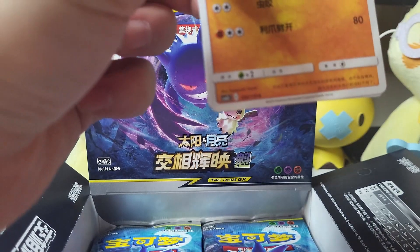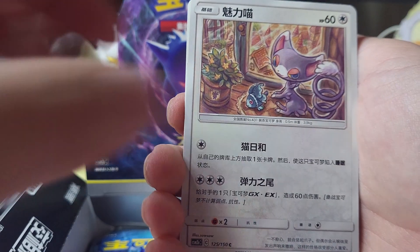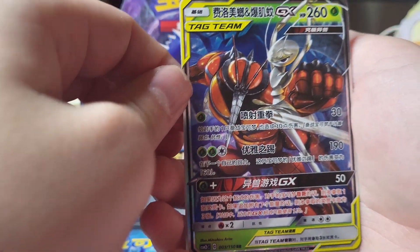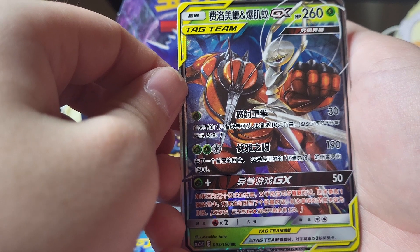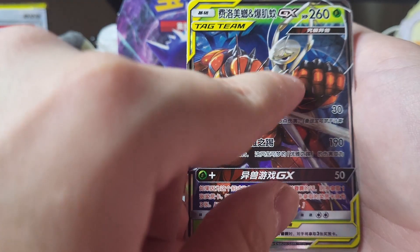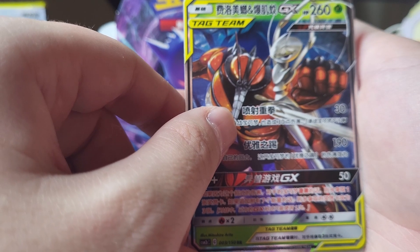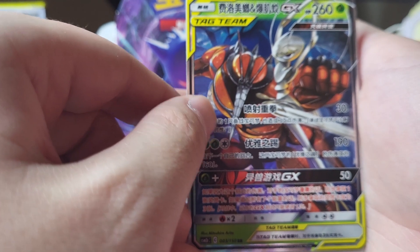Wow, that is such a dope card. I've always stated that Machamp cards always look the best. I always love Machamp cards — I'd say I love the Venusaur cards too because oftentimes Venusaur gets very well represented in card form. But yeah, that's it. And oh, we got Buzzwole and — I do not remember this Pokémon's name. It starts with... Farowmosa? No, I don't think that's it.